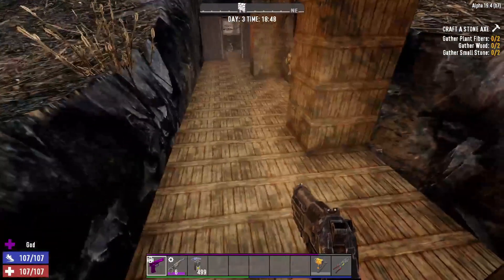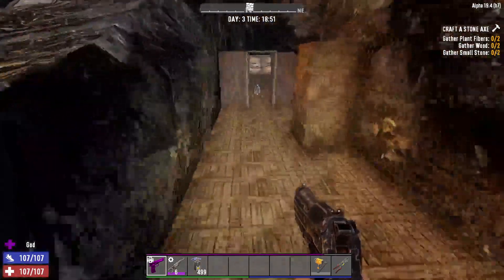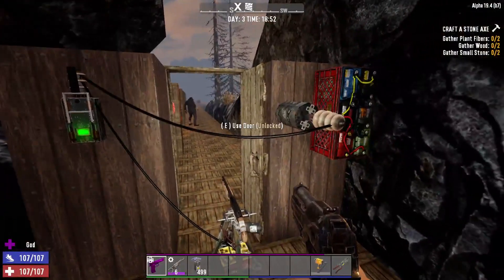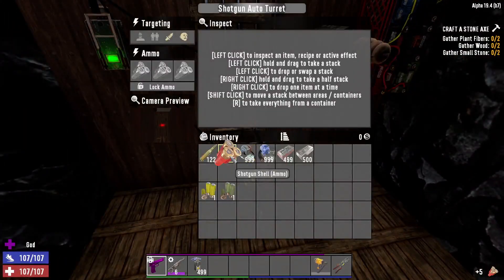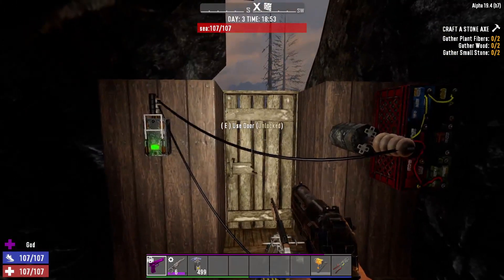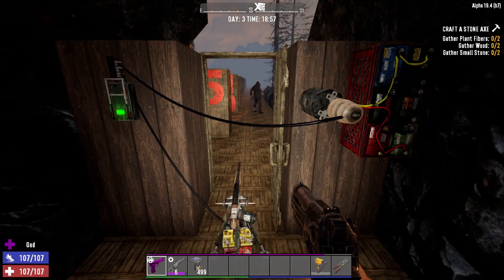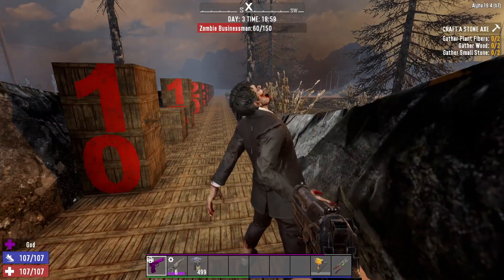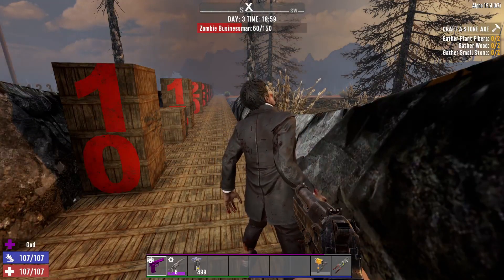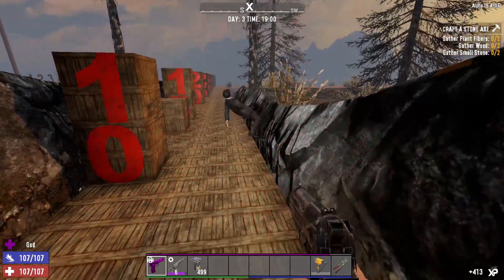We're now placing a zombie at the 10-meter mark. We have a potential 550 damage loaded in the shotgun turret. Let's see what damage was actually done — we only did 90 damage. So while the shotgun turret has very high potential damage, it does not seem to live up to that potential.